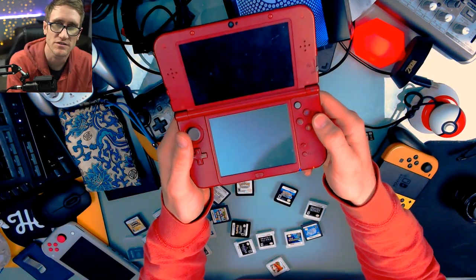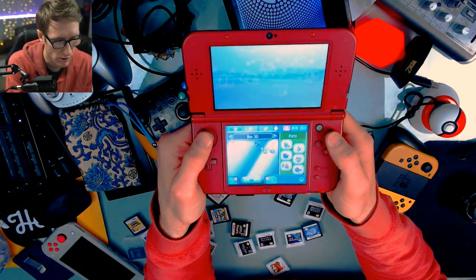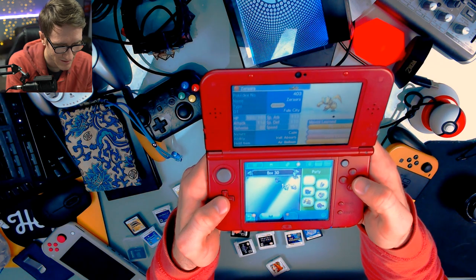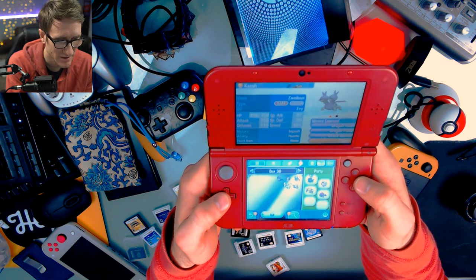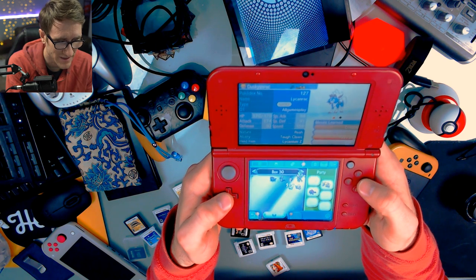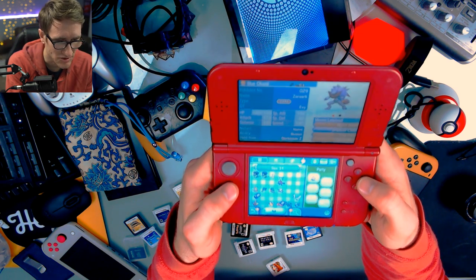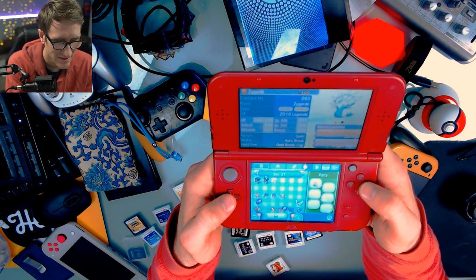Here's my pride and joy — Ultra Sun, where I thought I spent like 200 hours. I've got Zorora! I forgot about Zorora. Here's my shiny Mimikyu. There's my shiny Zwellius. My Duskform Lycanroc — I forgot about that. Shiny Alakazam, Mega Alakazam. Shiny Zoroark — one of my favorites. Here's all my other shinies.